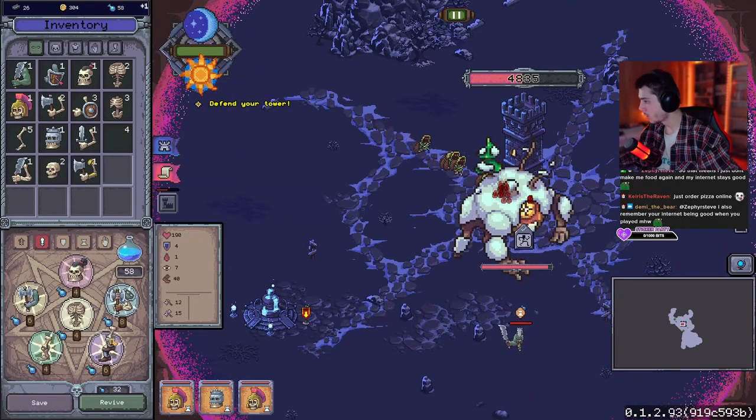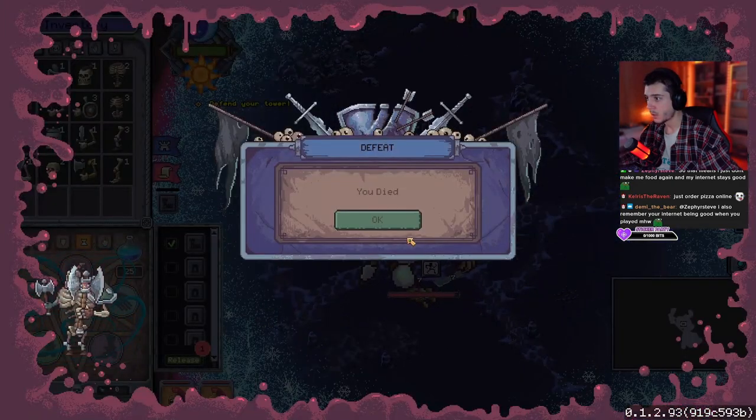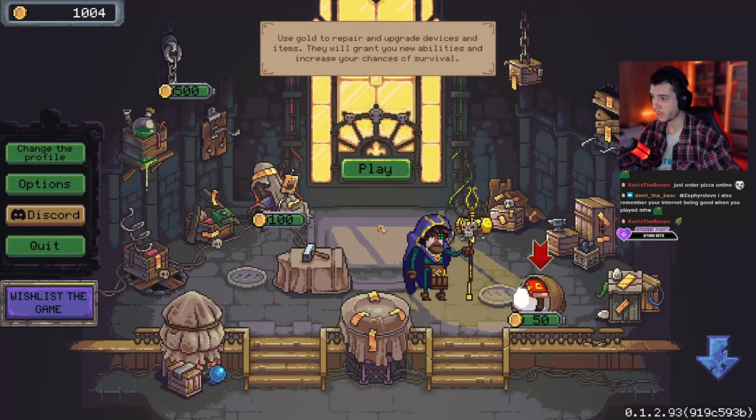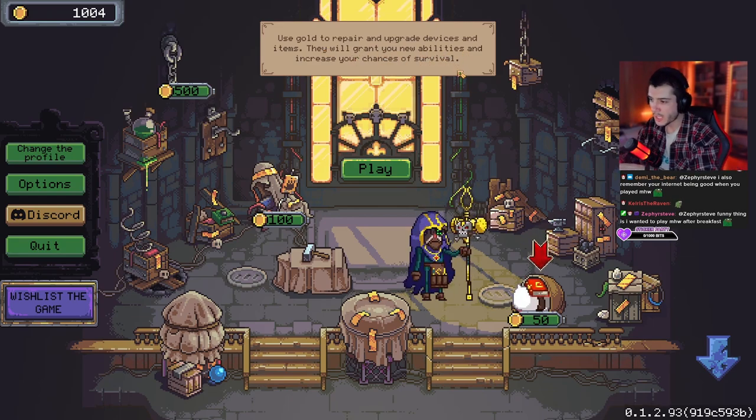After destroying those buildings they give you blueprints which you can use materials to boost your tower. Important to know that the game is designed for you to die several times so you can go back to your base and buy more upgrades. In the demo we had three of those upgrades — or spells — and there are many more to come.